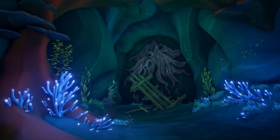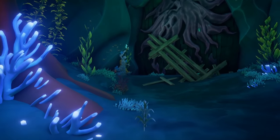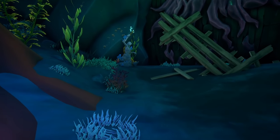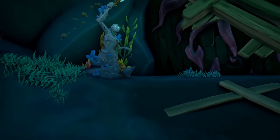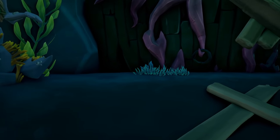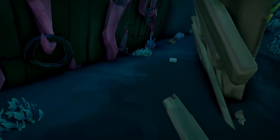Now, before we do any puzzles, I want you to go find the first journal. It's on the bottom floor of this room. Turn around on the opposite side of where you entered and you're going to see this mermaid statue. On the back side of this debris, you will find the very first journal.